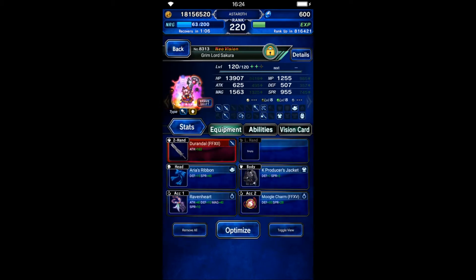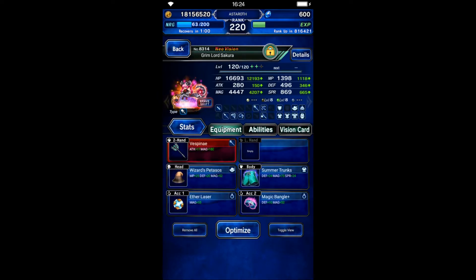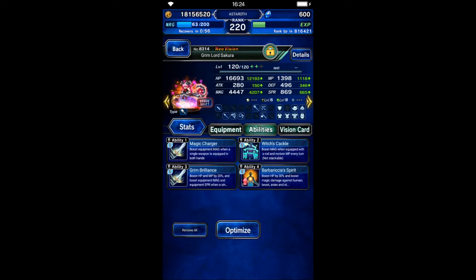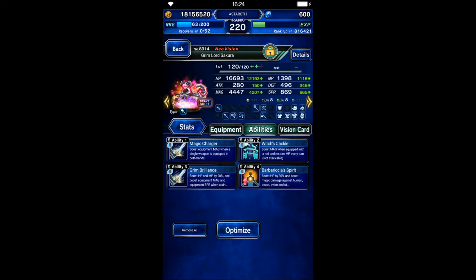Princess Arche also uses her triple cast Bolting Strike in the thunder element. Sakura will be a provoker with 100% evasion, and we're going to use her to imbue thunder as usual. Her bare form will focus on magic since we use that form to deal damage.